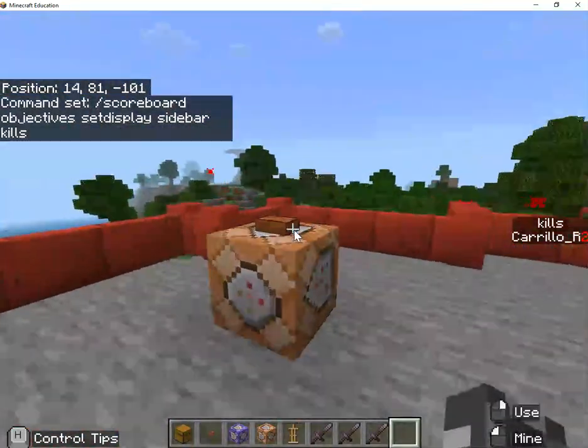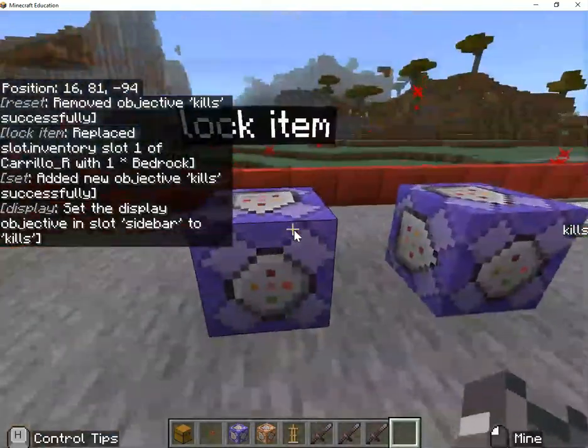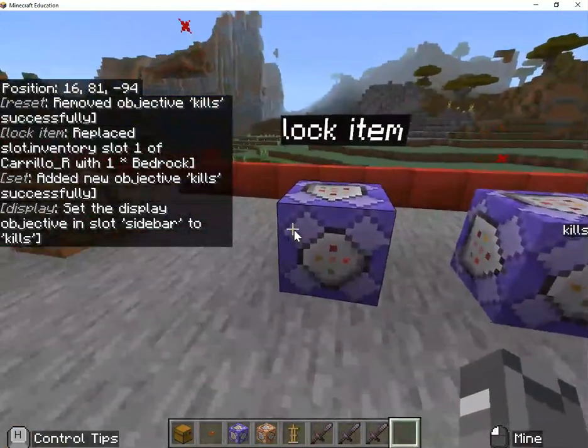As you test it, I'm going to reset this here. This will set the objective, this will display it, and you'll see just 'kills' there — that's what you should see after you do this too.